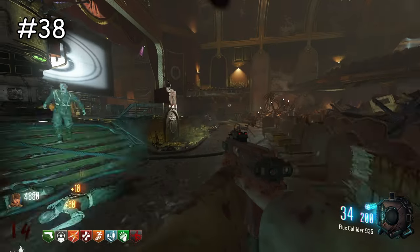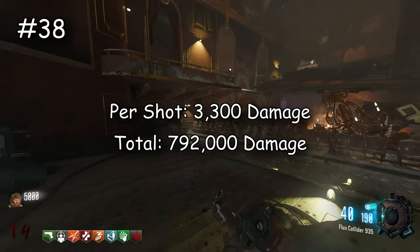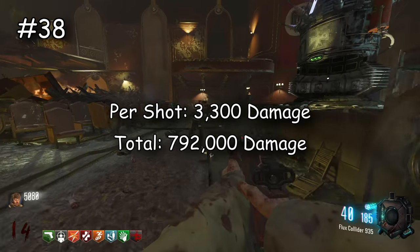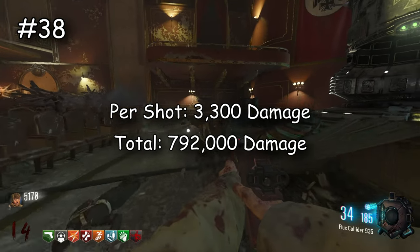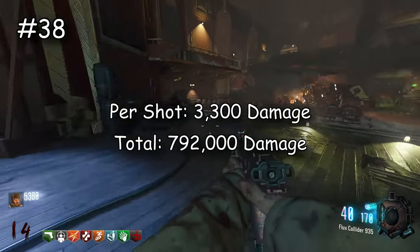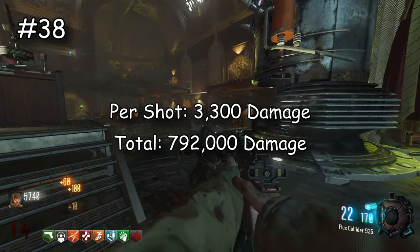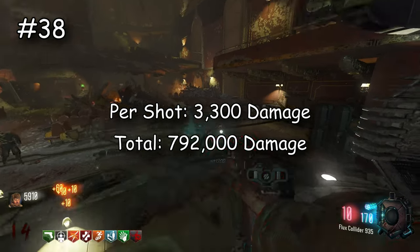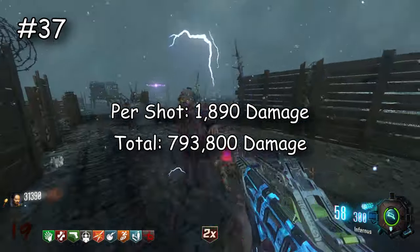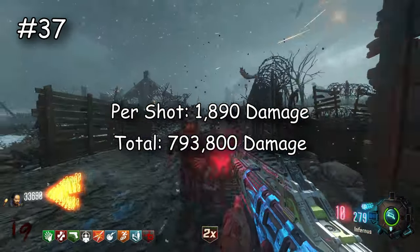Next is the L-CAR — this surprised me. I don't know how it's this strong, but the L-CAR does 3,300 damage per shot which is pretty good, and overall does 792,000 damage. If it had more ammo it would honestly be a very solid choice, but with only 240 shots it runs out so quick. Still, that damage is kind of impressive for a pistol. Now the Vesper does 1,890 damage per shot and overall does 793,800 damage — kind of like the VMP, it runs out of ammo really quickly.